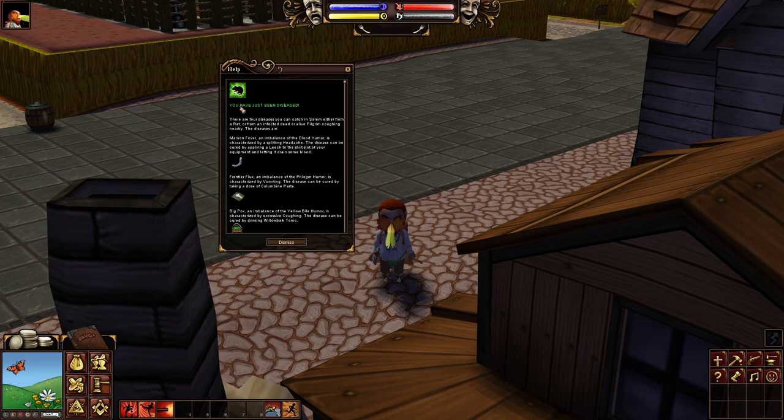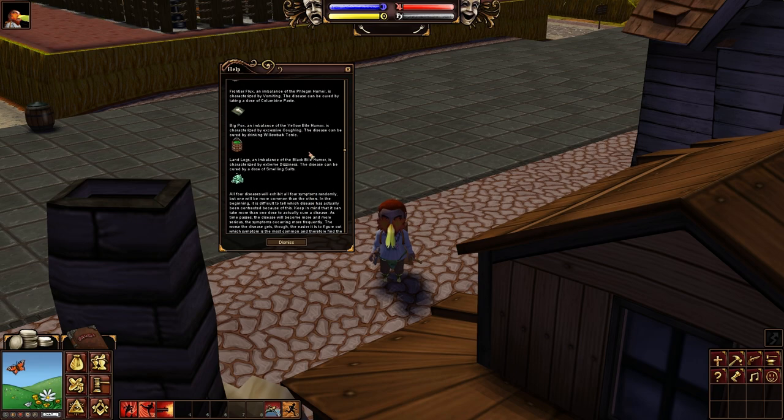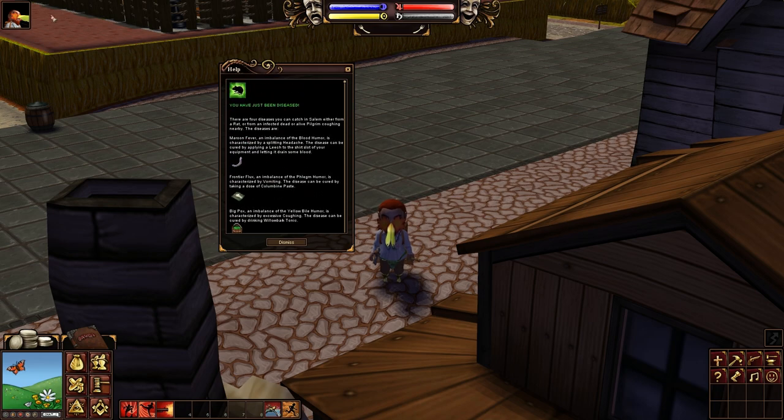This first menu that pops up explains everything very nicely, from the different types of diseases to preventing future diseases. The dangerous thing about disease is you're going to get a bar - this rat symbol will be next to your portrait in the top left corner. If that bar becomes full your biles will start to drain, and if that reaches zero you actually die. You take permanent max humor damage and can actually perma-die from disease.